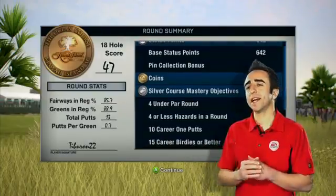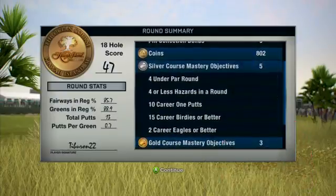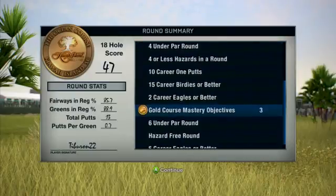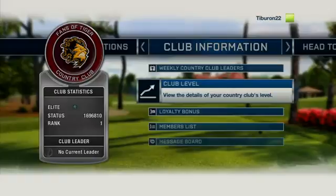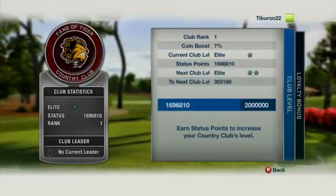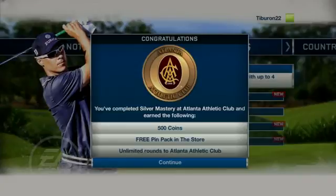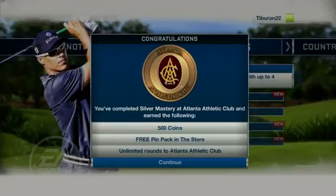Let's talk about status a little bit more. So how exactly do you earn status? Well, just by playing rounds of golf in the game. Just like coins, every round you play, you'll earn status for you and your club. As you and the members of your club accumulate status, your club will level up. Members of a high-level club will earn more coins in the game than members of an entry-level club.